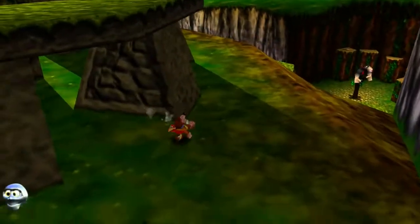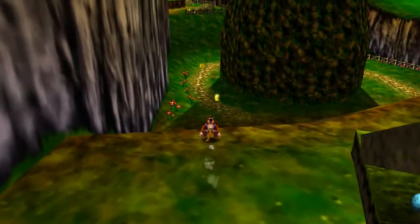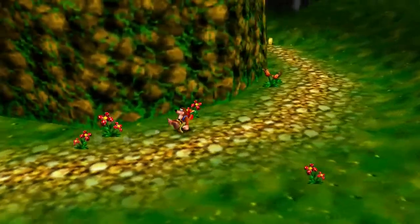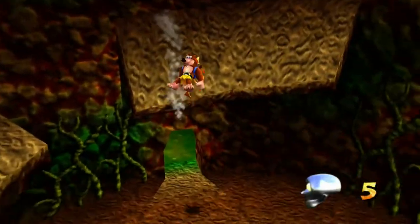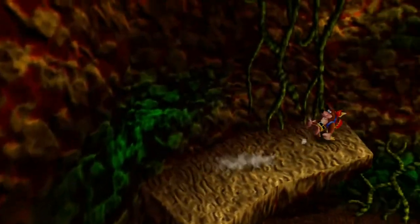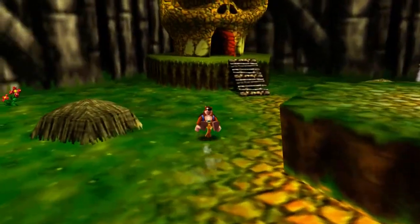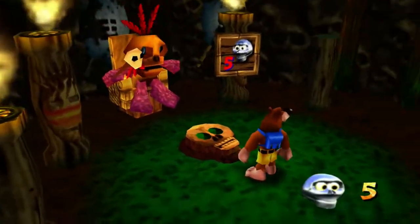One more token will get me to where I can transform. I don't know exactly what that does yet, but I'll find out. Since I have the Talon Trot now, I believe I can go inside here and move around on these slopes, which will give me another token — this will make five. But I still can't get up those really steep slopes. Maybe transforming into something can help. The guy said bears aren't allowed in there, so I imagine I need to transform to progress. But now we have enough tokens.